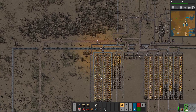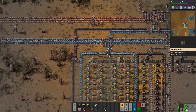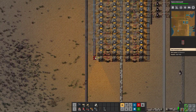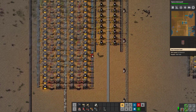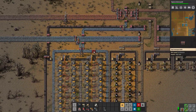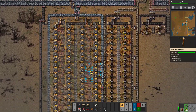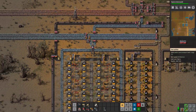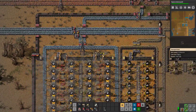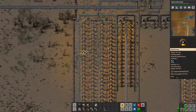We might set up a new steel column, and maybe just upgrade all of this to red. Maybe not all of it, but quite a bit — to get it all the way down to the end. And the same over here, and then we should be good for the foreseeable future. In theory we could actually just expand this down way, way more now. This is very, very good. So this should give us a bit more steel.